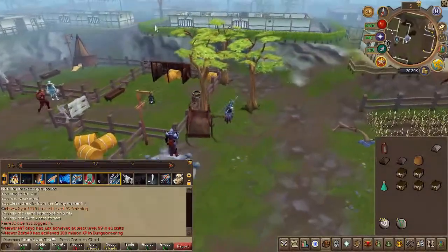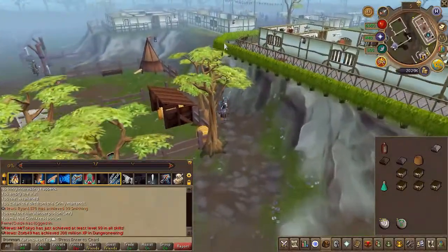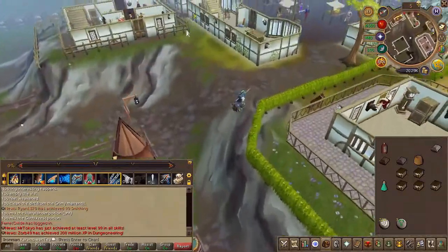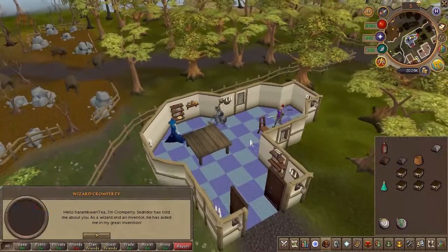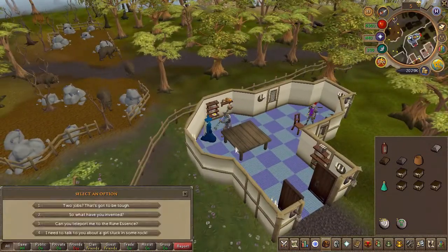Teleport once again to the Ardy slash farm teleport and head south-east to speak to Wizard Crumpety. Choose the fourth, then the second chat option.